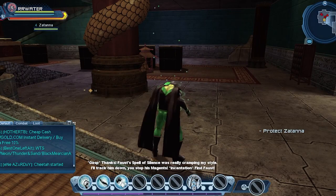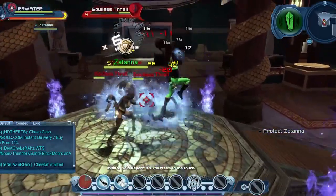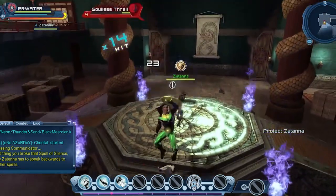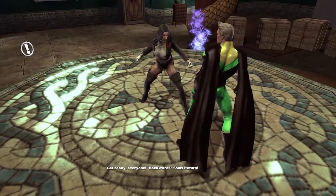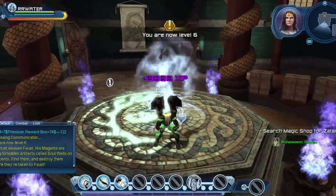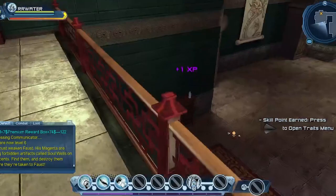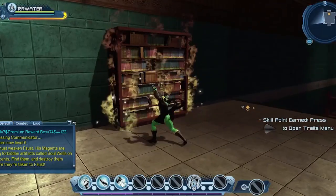We've got some adds going after Zatanna so let's kill those. Good thing we broke that spell of silence since Zatanna has to speak backwards. There's level six — let's grab these last bookcases. There's a feat.